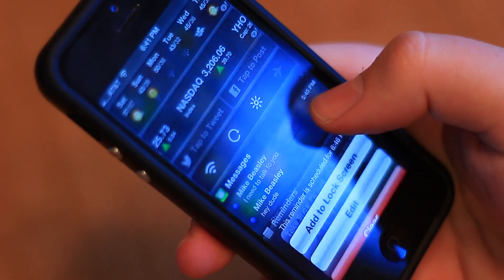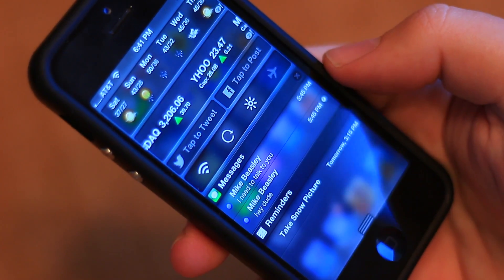Pressing on the notification again will allow you to clear the reminder or even add the notification back to the lock screen.